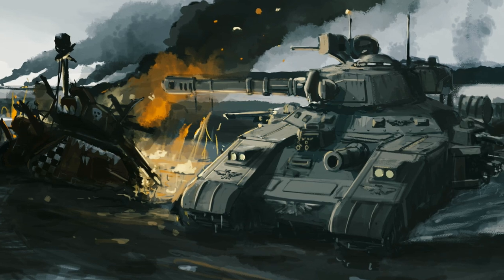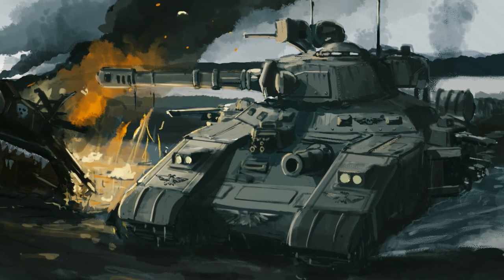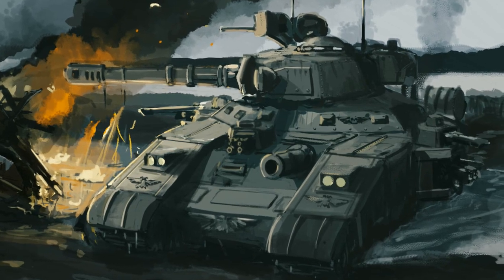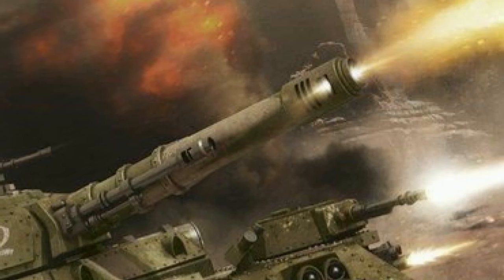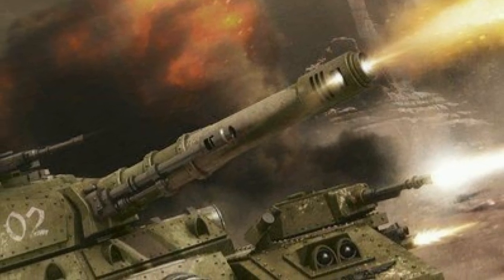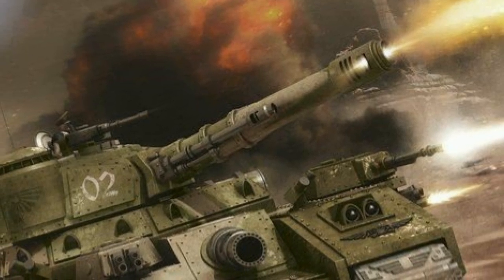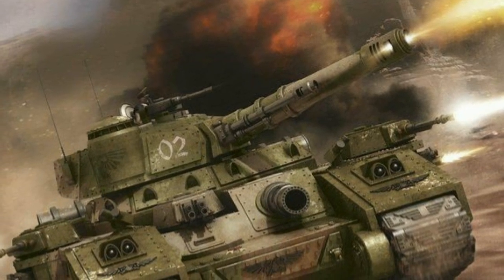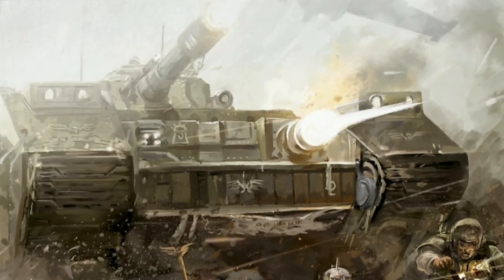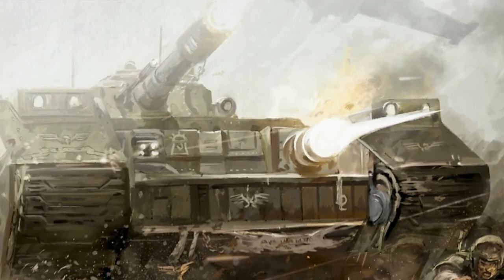Armed with a 10-meter long Baneblade cannon, the range of which can strike targets accurately from several kilometers' distance, the deafening roar of its ignition heralding the devastation soon to be wrought upon its enemies. Fitted with coaxial autocannons, the Baneblade's first gunner stationed within the gunnery deck is blessed with the aim of both weapons, sighting enemies from a secondary scope close to the primary targeting system above the tank's turret.